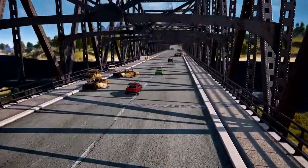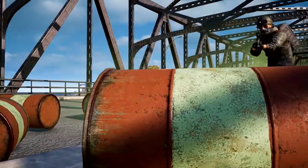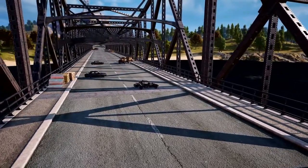Looks like you're the first one to the bridge. Bridges can be the perfect place for dealing with enemy teams before you're on an even playing field, but setting up an effective choke point ambush is harder than it looks. Let's see how it's done.